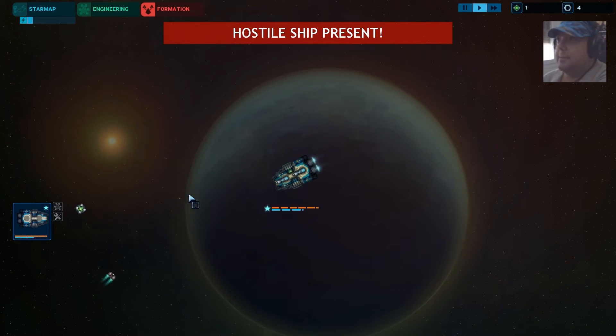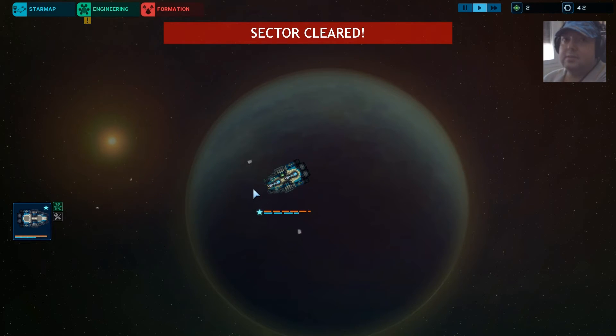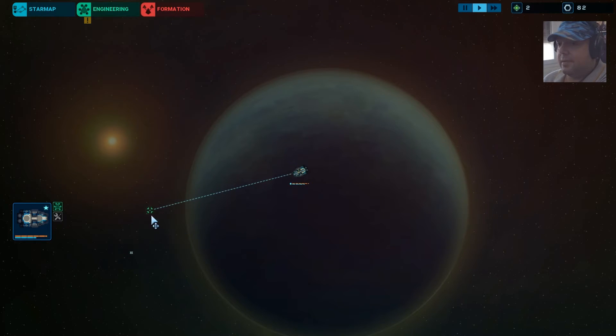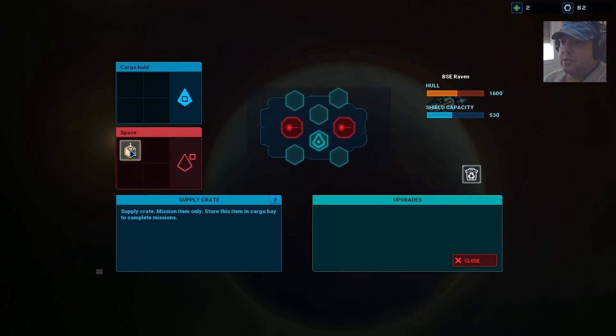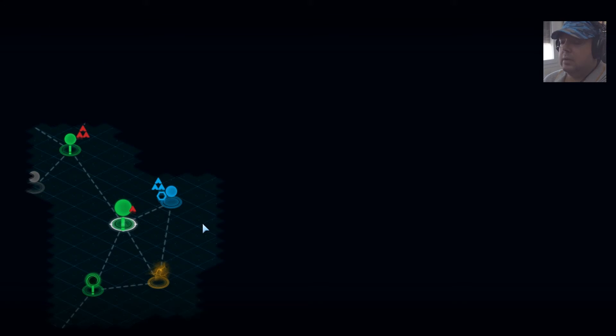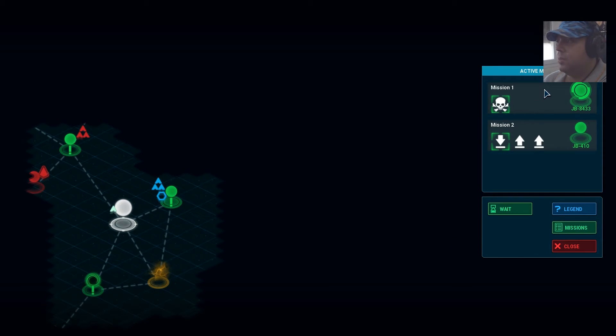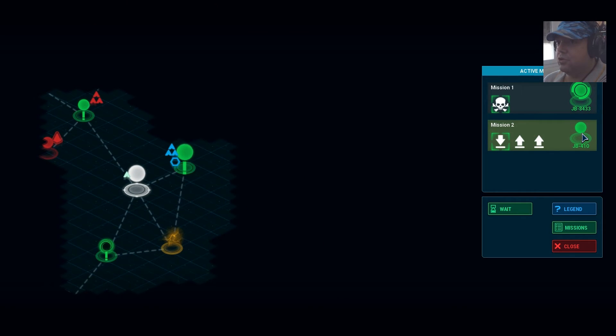This is going to be the last one for today. Hopefully we win. Supply crate — mission 19 only. Store this item in cargo bay to complete missions. I don't remember the mission though. Mission 1, JP 80 — is that the JP? Mission 2 — that's deliver item. What? Confused. Am I supposed to deliver it there, there, or there?